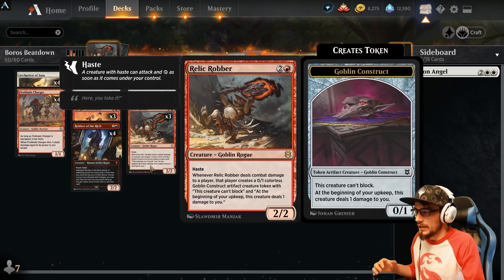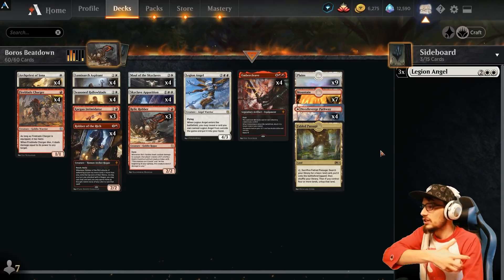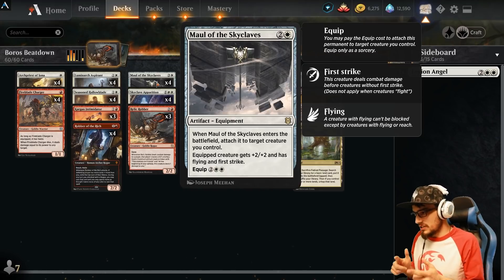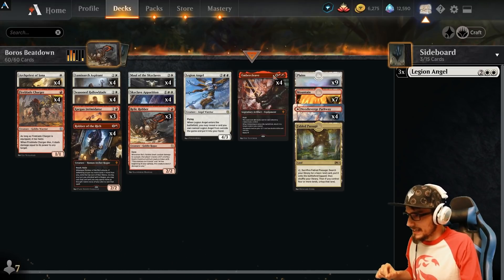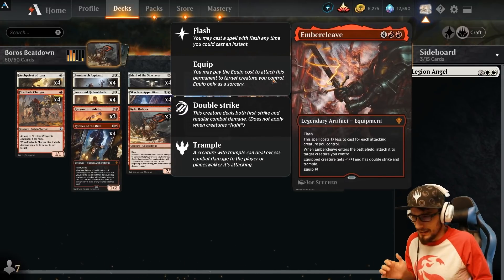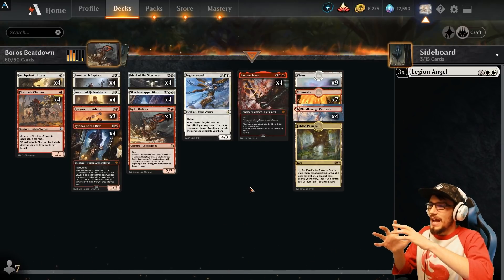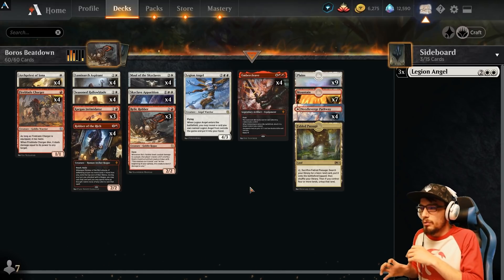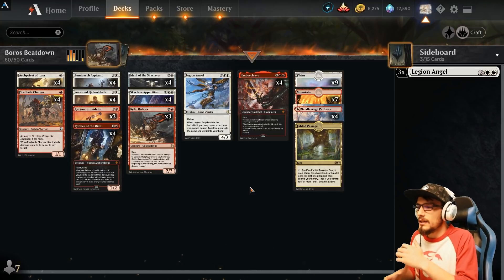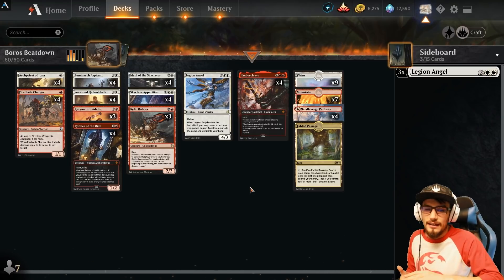So it's going to pile on consistent chip damage, and that's a stackable effect — they can have multiple constructs on their side of the board. It's got haste, which is great, so if there's an empty field state it goes right in. If not, we can give it flying with Maul of the Skyclaves — plus two/plus two, has flying and first strike. That's absolutely amazing. We can also toss Embercleave on it to give it trample. As always, we'll break down each individual card, why it was chosen, its strengths and weaknesses, then strategies and synergies, and then we're into the gameplay footage.